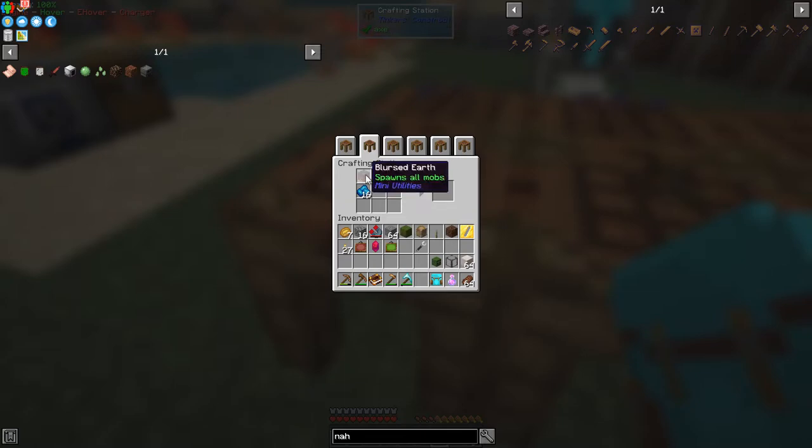The first thing here is this Blurst Earth — it spawns all mobs. It was working really well in the mob spawner but above ground it disappeared into normal dirt very quickly, as it happened. I think it even happened before the end of it; I didn't notice but it happened.